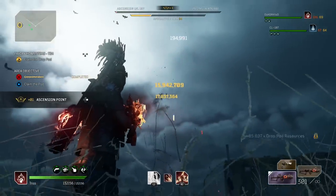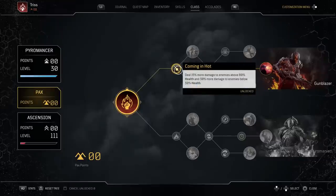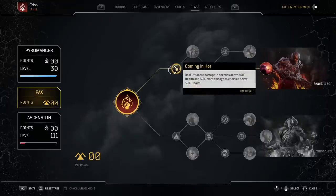Now I'm going to break down this build for you. Starting with the Pax tree - the very first perk, Coming in Hot, is really nice. We deal 30% more damage to enemies that are below 30% health. Anytime an enemy gets below 30% health we will do crazy damage because of Coming in Hot, plus there's another thing in our skill tree which ups that damage to 50%. That's one of the reasons you will completely destroy the boss once it gets below 30%.